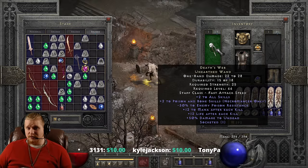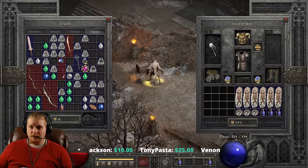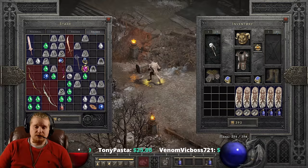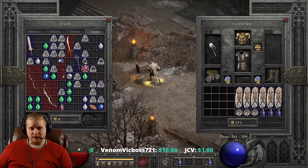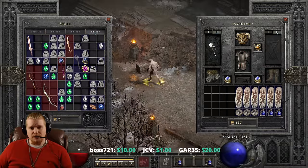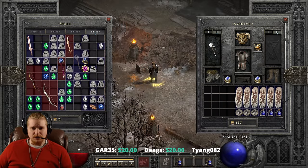If you're a poison necromancer or rabies druid and you're pining for this, my advice is to go to the Silospen website — search Silospen D2 on Google. Silospen has a drop chance calculator where you can put in all the variables and find the item you're looking for — for instance Death's Web — and find out where it has the highest chance of dropping.